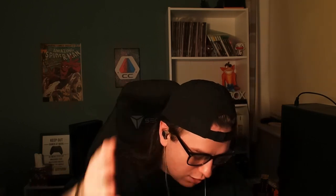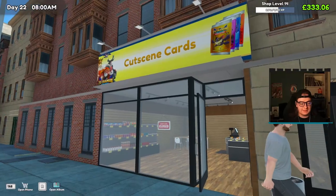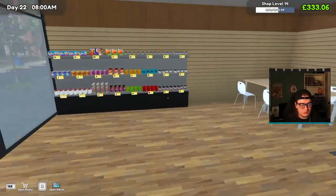What's up guys, welcome back to the TCG Card Shop Simulator, this is episode eight. Last time out we bought some new licenses, we got some dice, we got some board games, we got a whole bunch of new stuff and we've built out the store a little. So we've got more money — now we're going to maximize profit this episode. Let's get straight into it. Here we are back at Cutscene Cards on the morning of day 22.